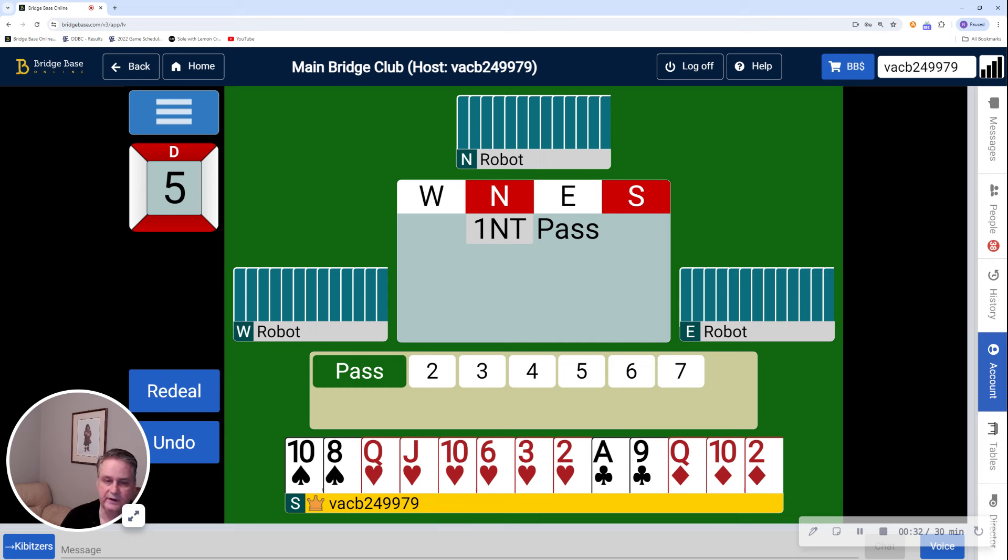There is an associated convention called Texas transfers, and they're sort of similar to Jacoby transfers because you're bidding the suit below the suit you have, but you're doing it at the four level. So in this case, I'm going to bid four diamonds, and that is a transfer to hearts. Four hearts by me would have been a transfer to spades.